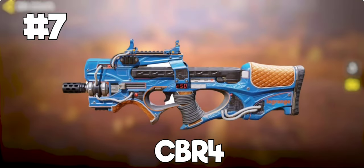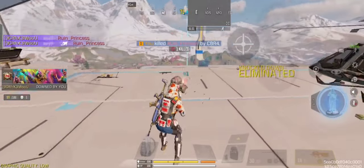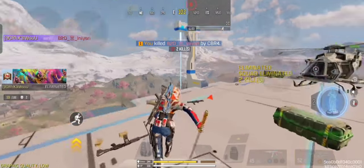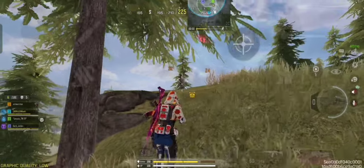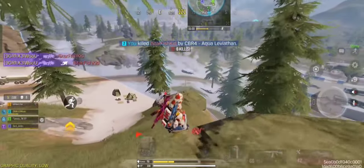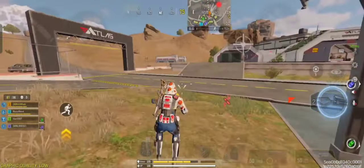Coming at number 7 spot, we have CBR-4. This is the best SMG to land on hot drops. Despite having a slower killing time than MAC-10, the mag size makes all the difference — getting 50 bullets without having to find an extended mag is a true blessing that only SMG players will understand. Other than that, this gun has decent hip-fire accuracy, better sprint-to-fire delay, as well as faster bullet speed, which allows you to hit moving targets easily.